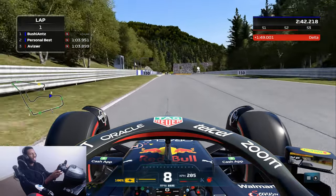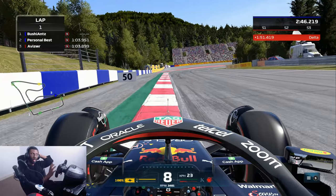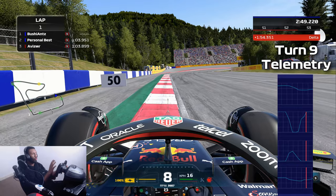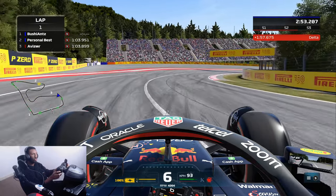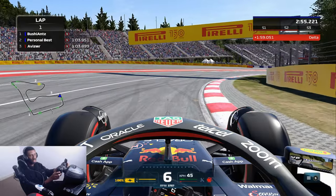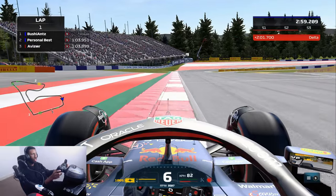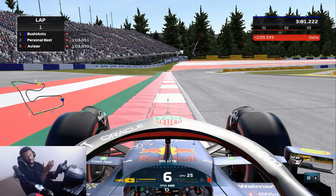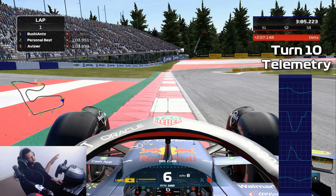Turns nine and ten are pretty difficult corners, especially when you're on a good lap - you really want to make sure you keep the lap going. Just before the 50 meter board, eighth gear down into sixth gear for this corner. Again, just get as close as you possibly can to the curbing and get your foot on the throttle, using all of the exit curb because you're going to need it for the entry of the next corner.